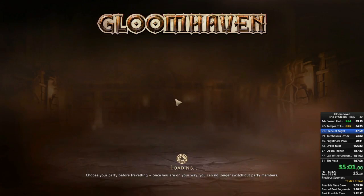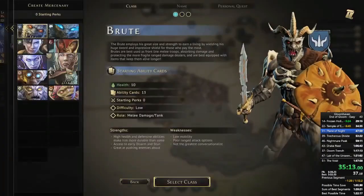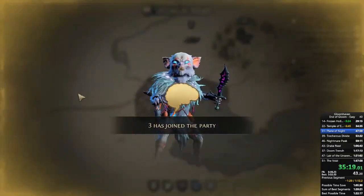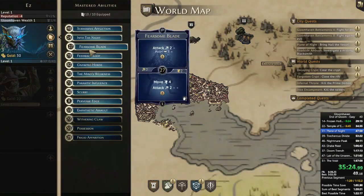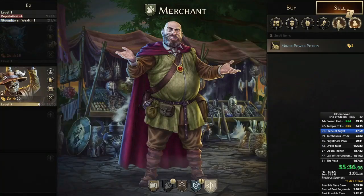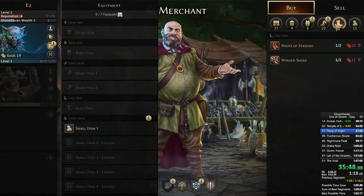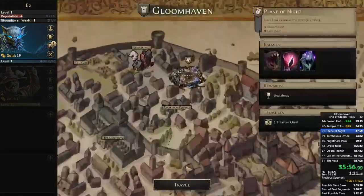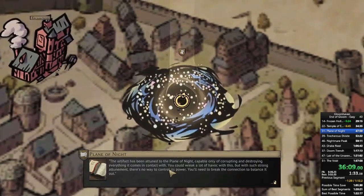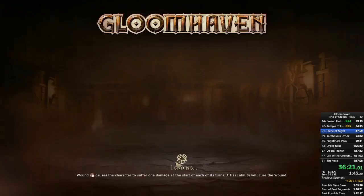Plane of Night is very easy in my brutal run — 100% guaranteed in three turns if I pick the right cards, largely because of the Mind Thief and his card Possession. Here I definitely mess up: I didn't realize my reputation was so bad that all items cost one extra gold, so I cannot buy Boots of Striding on my Mind Thief. Since it's so important that the Hatchet has jumps, I sell his Boots of Striding and buy Jump Boots, then buy Boots of Striding on the Mind Thief — but you can only have two pairs, one on the Spellweaver and one on the Mind Thief.